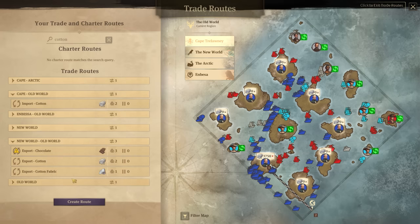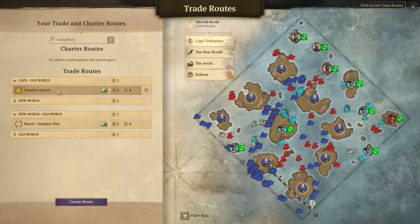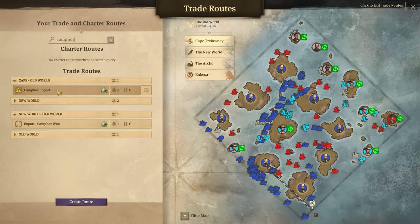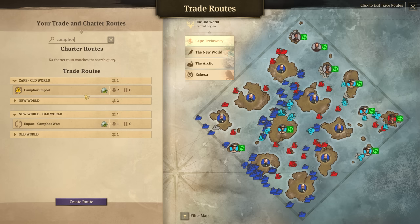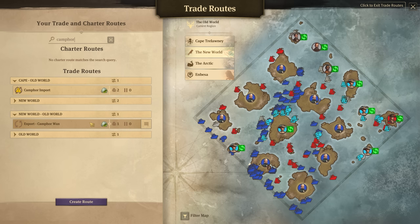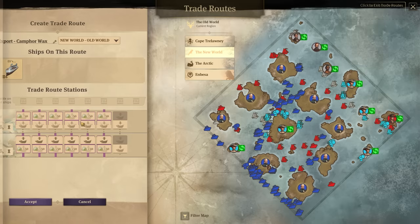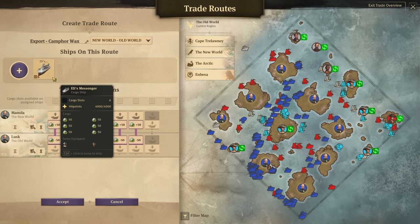Cotton export from Manola — two ships doing it, dropping it to Lusk. Clearly not doing it quickly enough if the place is just totally full. There's 3,700 in Lusk. That actually makes me think we're not taking it out of Lusk quick enough. Cape to the Old World importing cotton — just one ship doing it, and it's just leaving the map now. This place is still full, so obviously this needs another one. Then the other one was camphor.